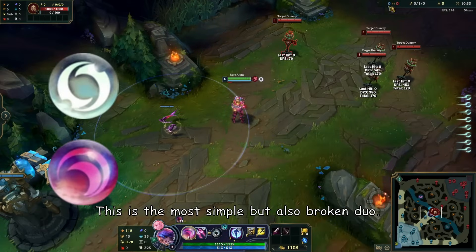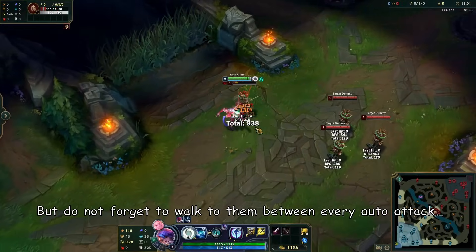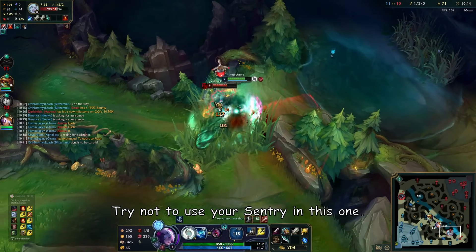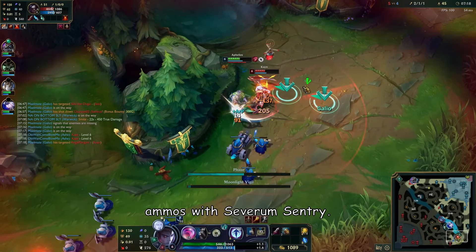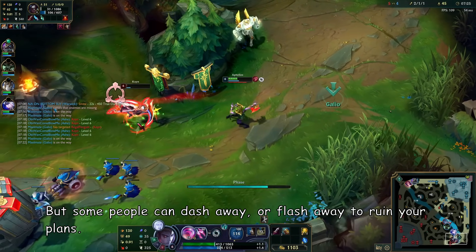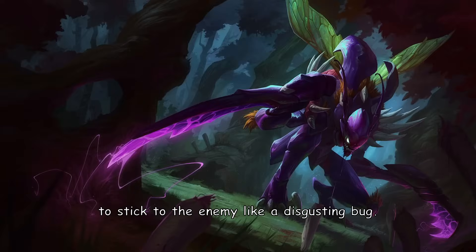Severum and Crescendum is the most simple but also broken duo. Just use your Severum Q to get stacks and auto attack them in close range with Crescendum. Do not forget to walk between every auto attack. Only focus on getting stacks and getting closer to them. Also use the ultimate for even more stacks. Try not to use your sentry here — save your Crescendum sentry for the Calibrum Crescendum duo. Some people can dash or flash away to ruin your plans, like Caitlyn who will E away and slow you. This is broken if you manage to stick to the enemy.